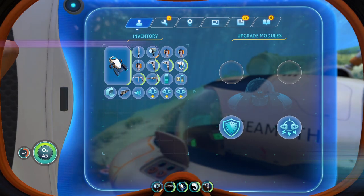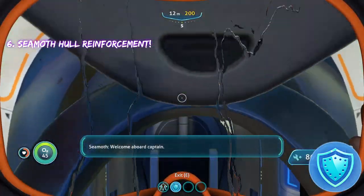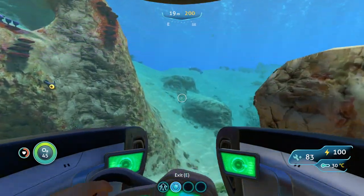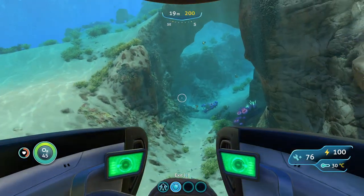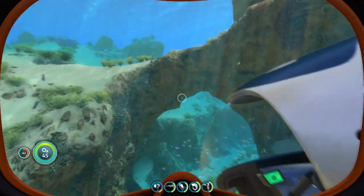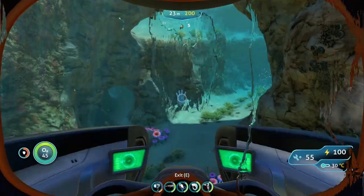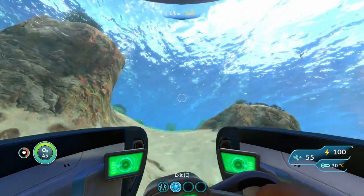The next upgrade is going to be hull reinforcement. I was told it decreases damage that creatures do, but after testing it, all it does is decrease the amount of damage you take when you bump into stuff. I did a test with it on and then took it off to see the difference — it does a lot more damage without it. So hull reinforcement keeps your Seamoth from taking a lot of damage when bumping into things, but it doesn't reduce the damage that creatures deal to your vehicle.